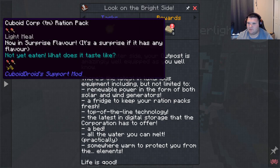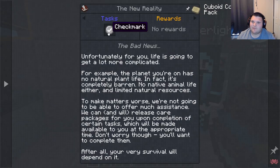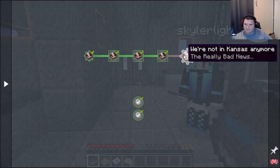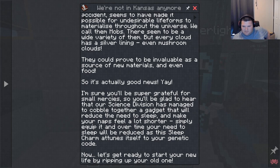'On the brighter side, your outpost is amazingly well equipped. Somewhere warm to protect you from the elements — life is good, and there are ration packs. The bad news: life is going to get a lot more complicated, and your very survival will depend on it. Now let's get ready to start your new life by ripping up your old one.'